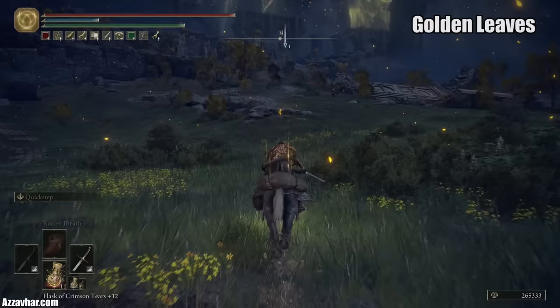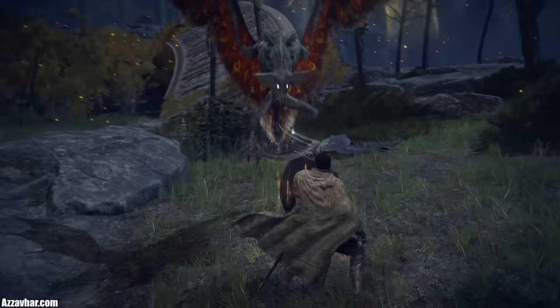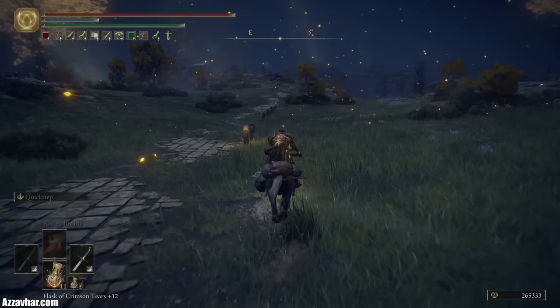Sometimes you may notice the glowing leaves of the Erdtree fluttering down and filling the screen with their golden light. Whilst the leaves are falling, this will actually cause an increase in the amount of runes you gain when defeating enemies. You'll see the golden pickled foot icon on your HUD — enjoy the bonus!